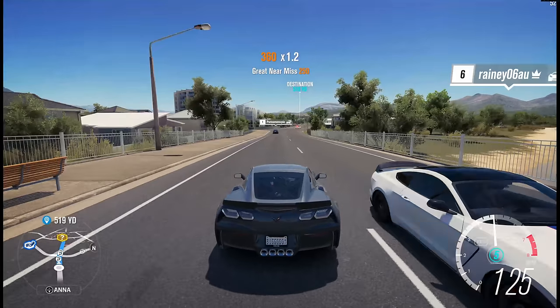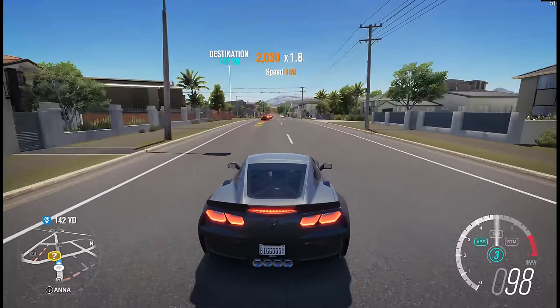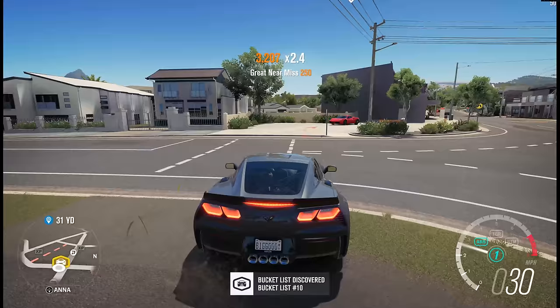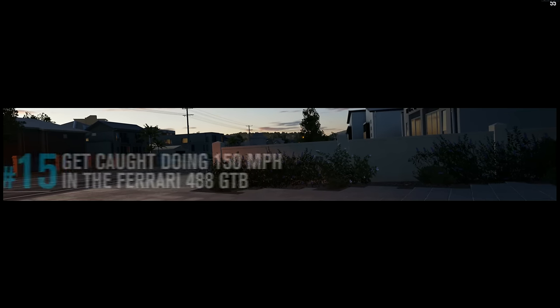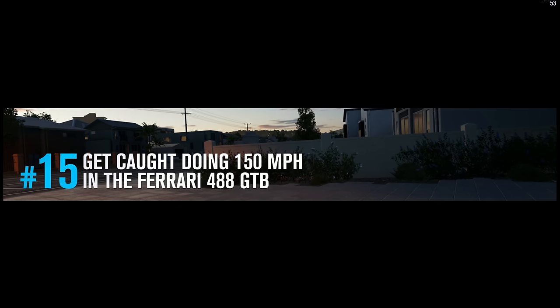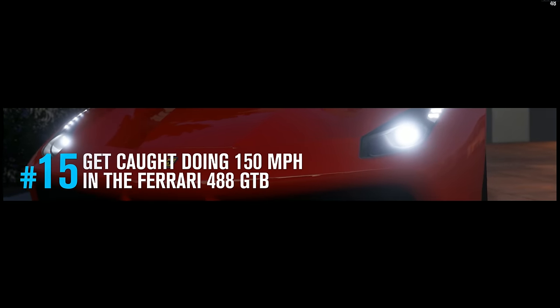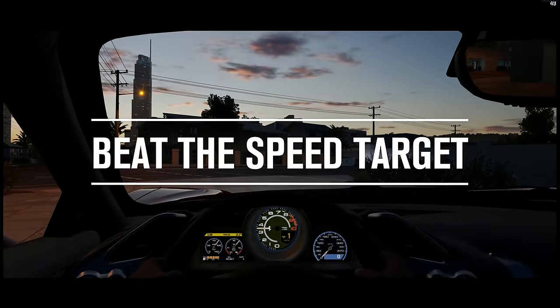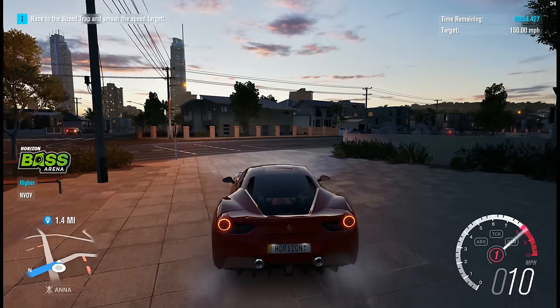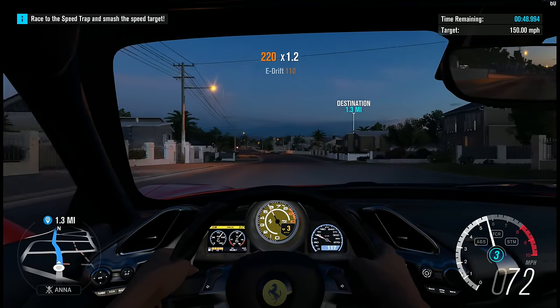I could upgrade it to S2 if I wanted to. I don't like totally changing out cars. I see a Ferrari — apparently this PR stunt is hard, so we gotta try it. Need to get caught doing 150 miles per hour in a Ferrari 488 GTB. Look at those lights. I'm thinking about upgrading the lights on my Ford Taurus too because they're pretty bad — I was driving in the early morning and just couldn't see that far. Let's do it.